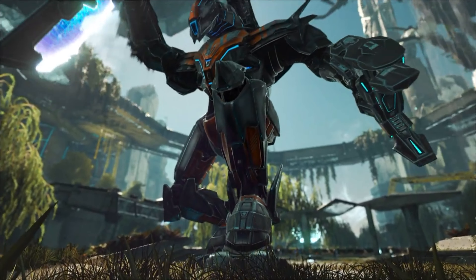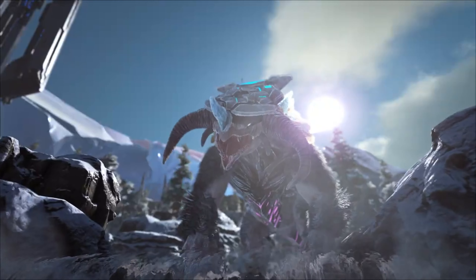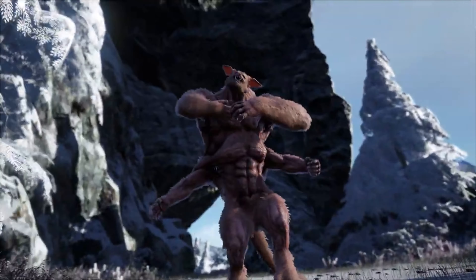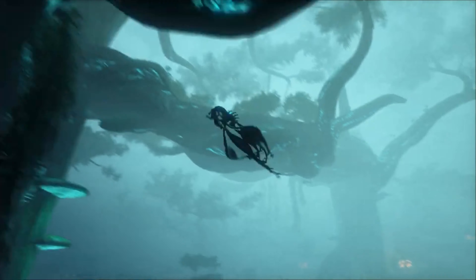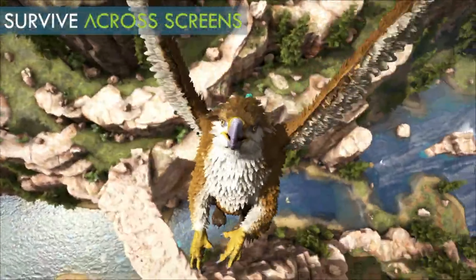The draw distance was poor, the graphics were really poor, and it was capped at 30 frames per second. What made this even more puzzling was that another Google Stadia player — we'll have their video linked down below — discovered that you could go into the console mode and remove most of those performance caps, so you could play in much better graphics, increase the draw distance, remove the frames-per-second cap, and it just played like playing on a high-end PC.